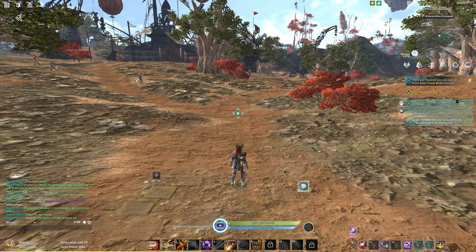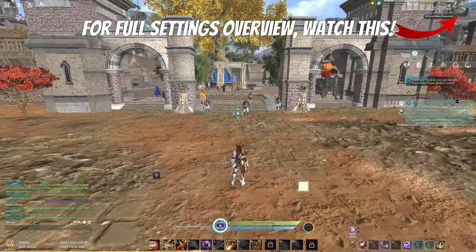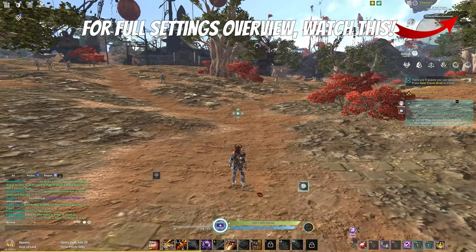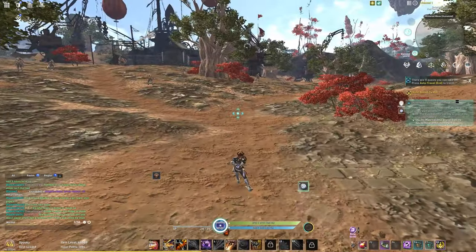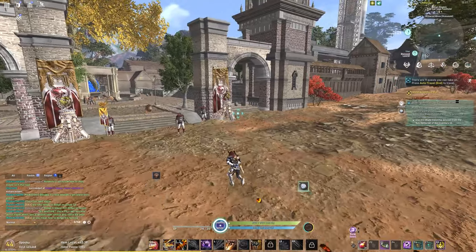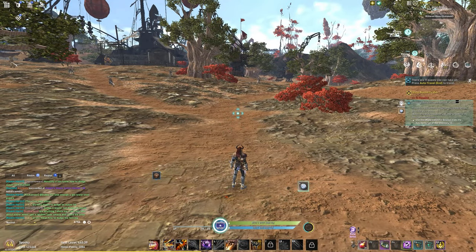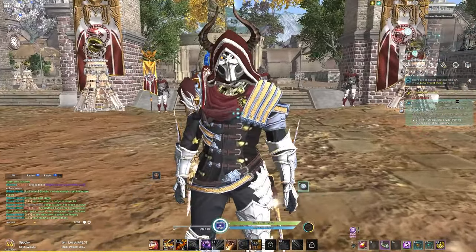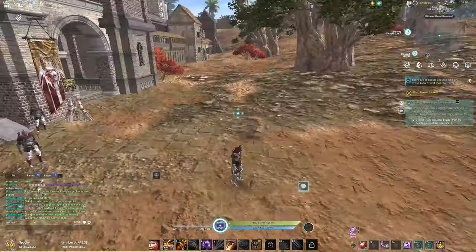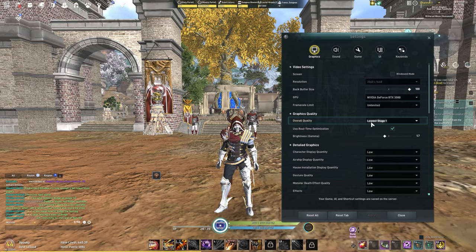We're going to start with the lowest Stage 1 — this is the lowest graphic settings that Eleon offers. My frame rate is insane, it's maxing out and matching my refresh rate. Frames are great, but I like to look at the game too, so we're going to adjust the settings so that the game matches what we want to see.